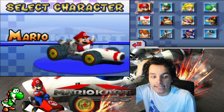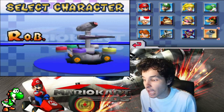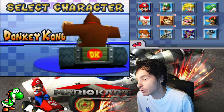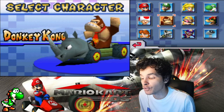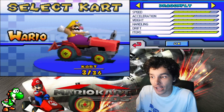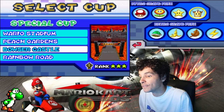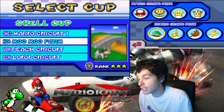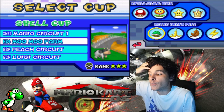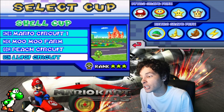In the last episode, we did the 150cc Special Cup with Yoshi — it was amazing. Now it's time to do the retro tracks. I'm going to be using two heavies, one small, and one medium. For this one we'll start off with a heavy — we're gonna use Wario on the Dragonfly Tractor. Yeah, that looks like a farm tractor, that's crazy. The Shell Cup features SNES Mario Circuit 1, N64 Moo Moo Farm, GBA Peach Circuit, and GCN Luigi Circuit from Mario Kart Double Dash.